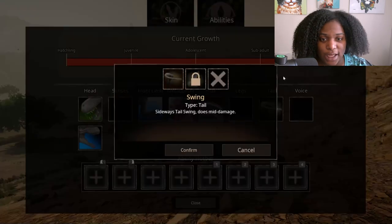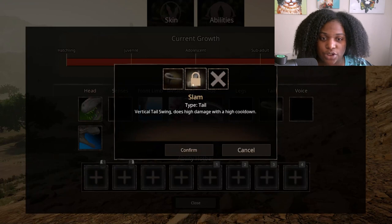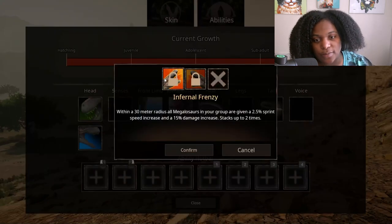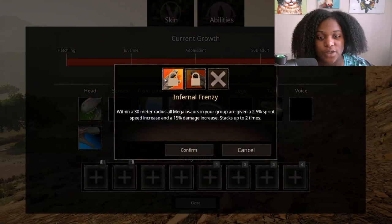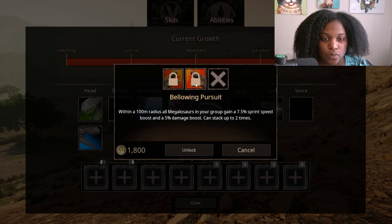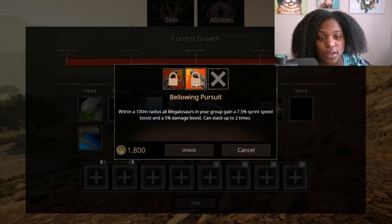Tail abilities: Swing — sideways tail swing does mid damage. Slam — vertical tail swing does high damage with a high cooldown. Voice abilities: Infernal Frenzy — within a thirty meter radius, all megalosaurs in your group gain a two point five percent sprint speed increase and a fifteen percent damage increase, stacking up to two times. Bellowing Pursuit — within a hundred meter radius, all megalosaurs in your group gain a seven point five percent sprint speed boost and a five percent damage boost, stacking up to ten times. That is insane!